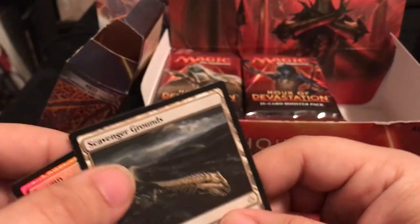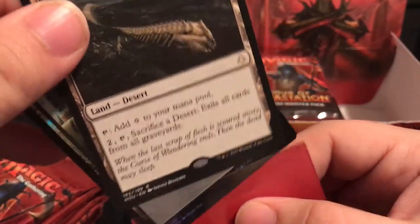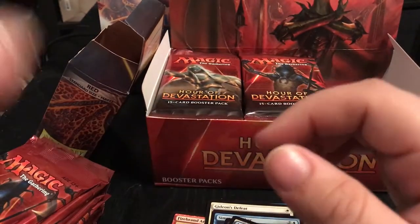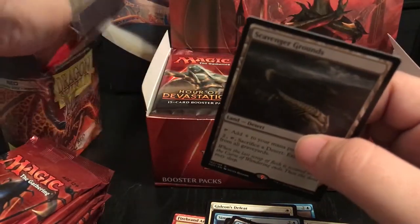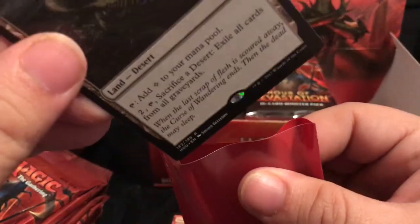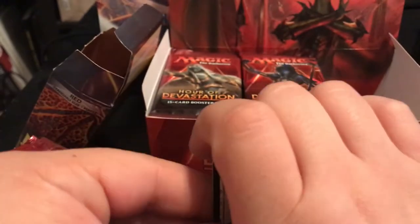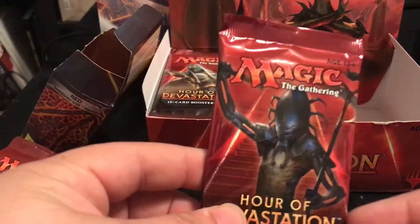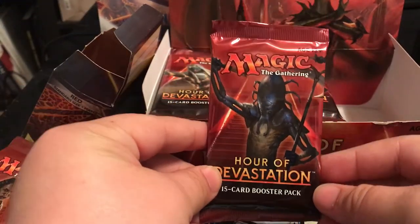As far as the cards in this set, I'm definitely not as excited as I am for Ixalan to come out. My weakness is dinosaurs and zombies, so as you can obviously tell, I'm very excited for the next block. Next pack has the Scarab God on the front.